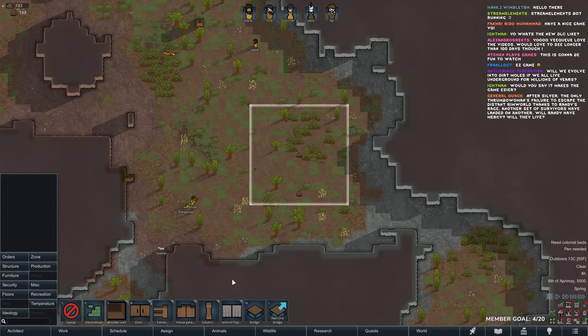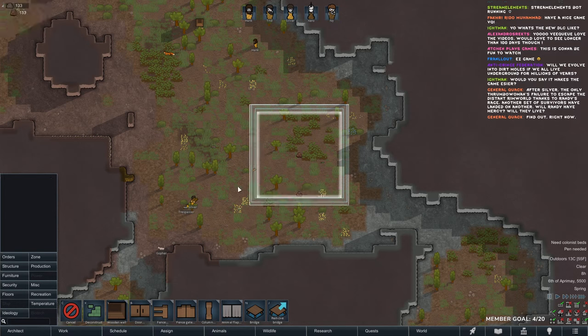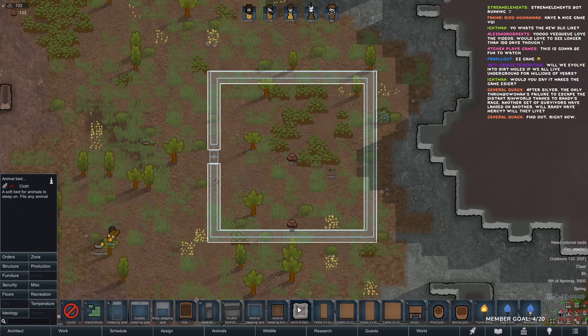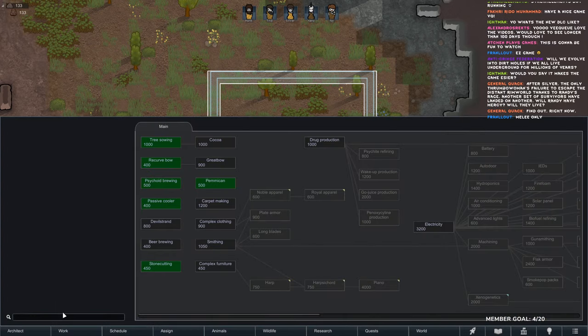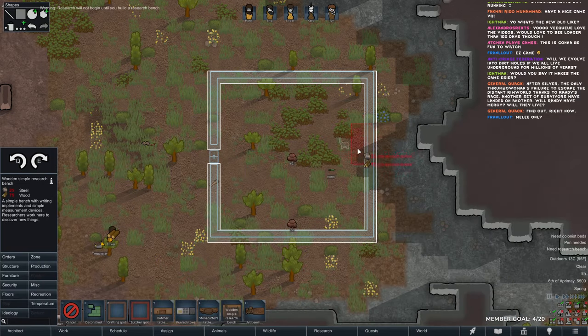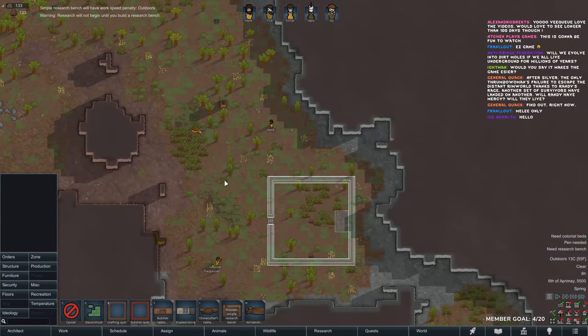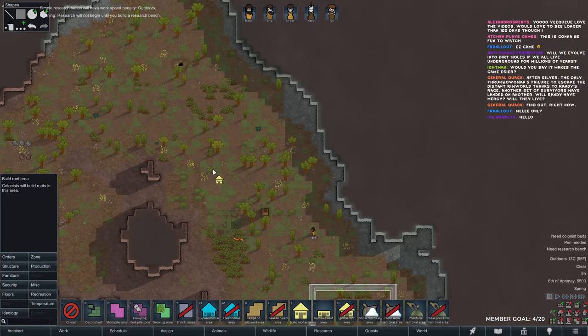I would like to have the base up before night. For now we have to make an open base before we dig in. We only have bedrolls right now unfortunately — I'll have to research complex furniture. We need a lot of rice and nutrifungus as well, so let's get all of that.